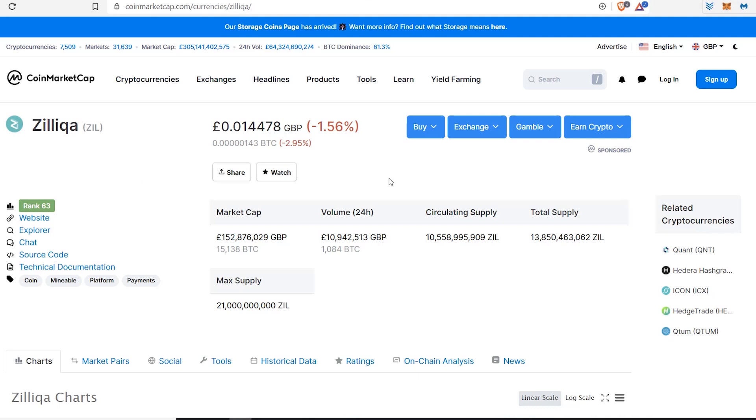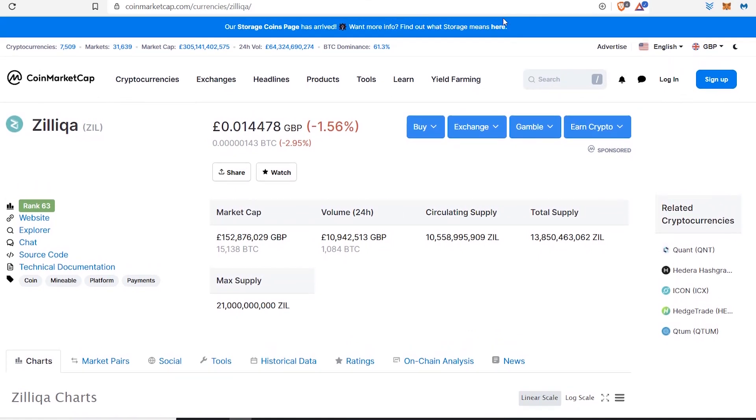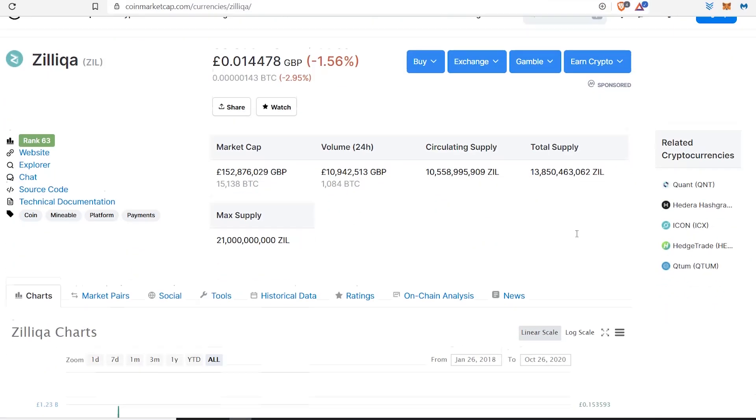If you missed the last video, I'll pop it up here in a little bubble — click that. That was basically talking about how many coins you need to become wealthy, like hitting your goals at a hundred thousand, a million, and so on. We're going to do a similar thing with a hundred thousand, five hundred thousand, and a million goals, because everybody has their own types of goals. Then we're going to work out how much it's going to cost you.